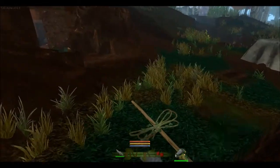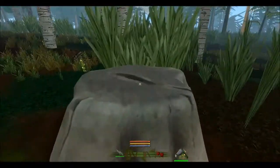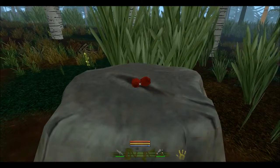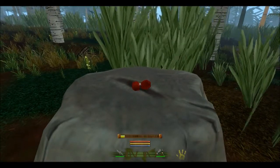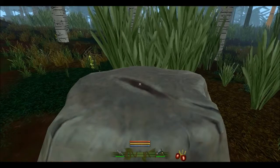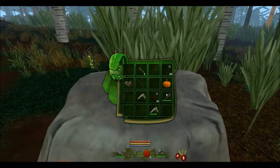At the crafting rock, we'll put a cherry down here — cherry right there — and hit craft. Yes! Now you're making seeds. I've got cherry seeds. Next let's try the apple, and we'll try the pumpkin too.